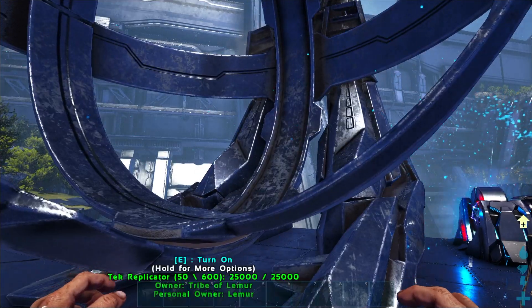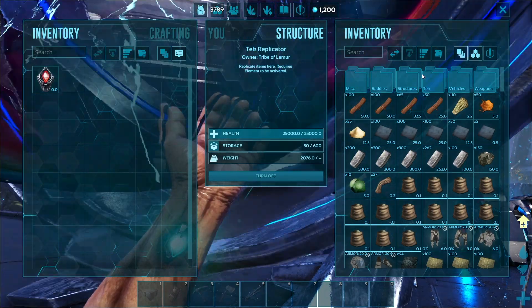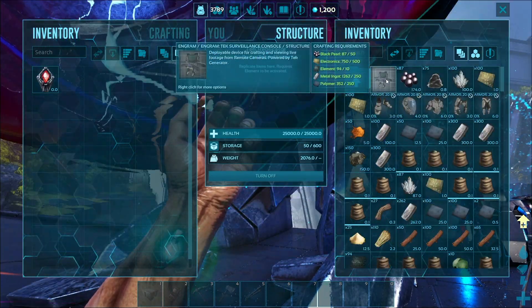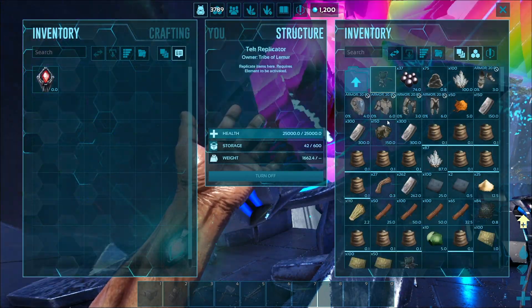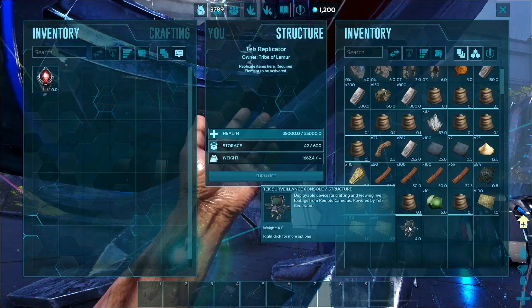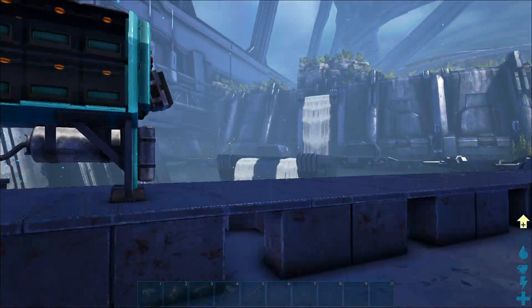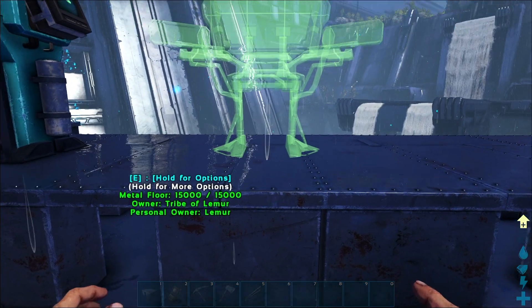First things first, let's go ahead and get our console built. You go under Structures, then Tech, and click on Security Tech, then Surveillance Tech, and then Surveillance Console. Go ahead and grab it out, you can turn the preview off, and then place the actual item down.